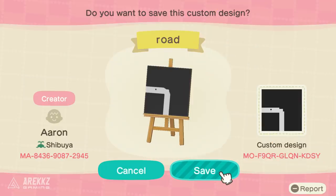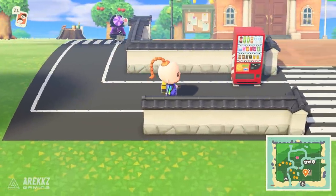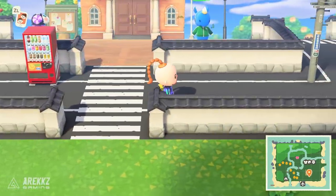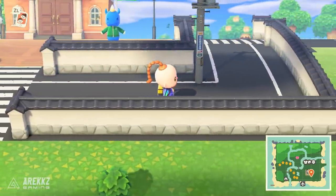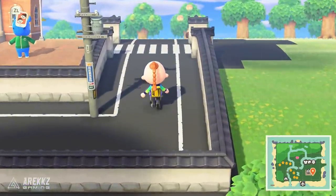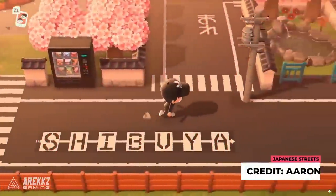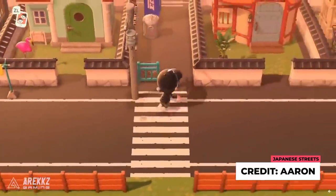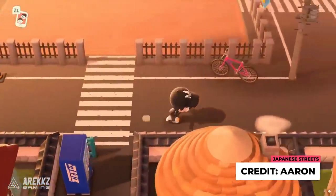The first one comes from Erin from Shibuya - this is a selection of tarmac roads, specifically Japanese roads. These have Japanese characters on them if you want to create Japanese-style crossings, very reminiscent of rural Japanese towns in anime or Japan in general. This pairs nicely with an appropriately themed stone wall as you start laying down grid-like layouts for your town.